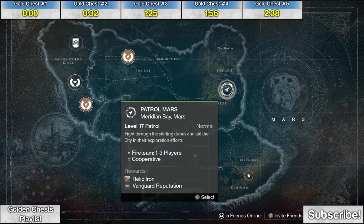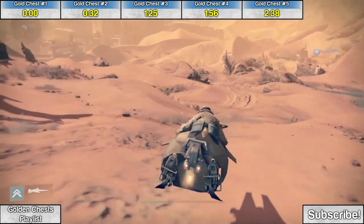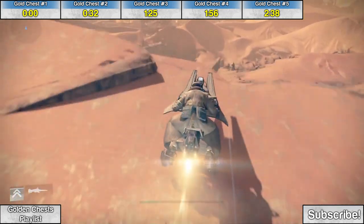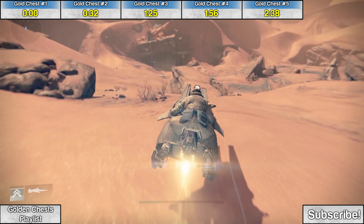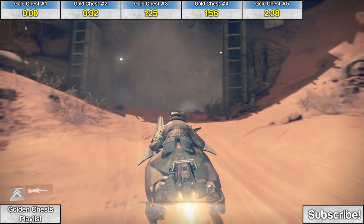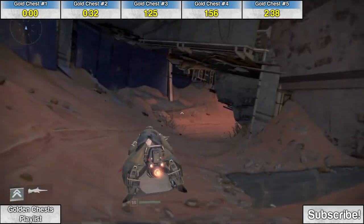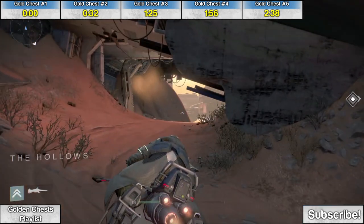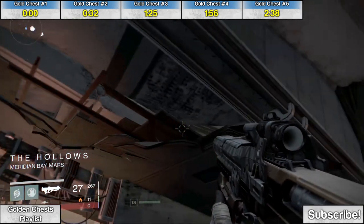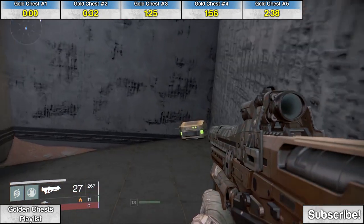The second chest is near the starting area, so choose patrol Mars again and just go straight ahead. Keep going down into the sand, and in this building buried in the sand, kind of go down into it. Then before you exit this building — you can see the exit there — at the entrance to the hollows, there's a broken down ceiling area. Just jetpack up into there, and behind that wall is the second chest.